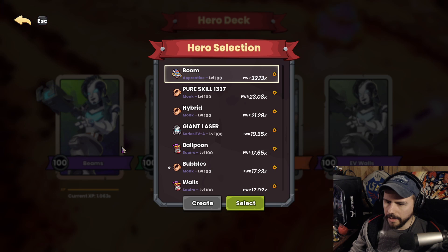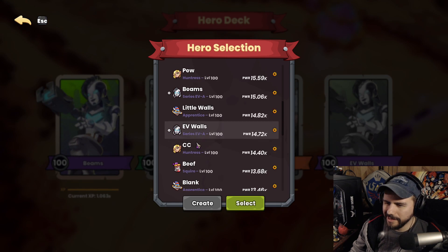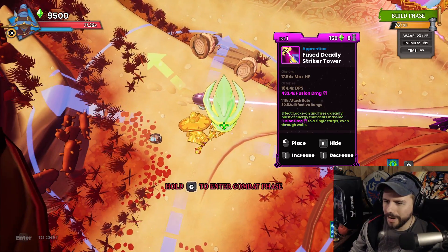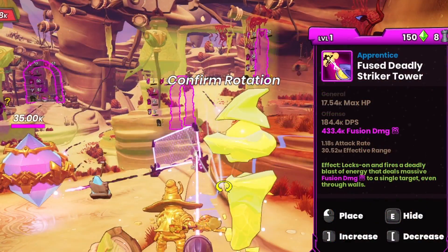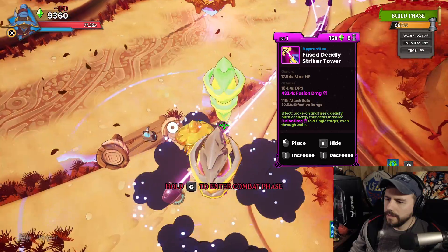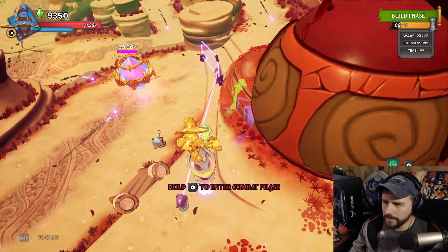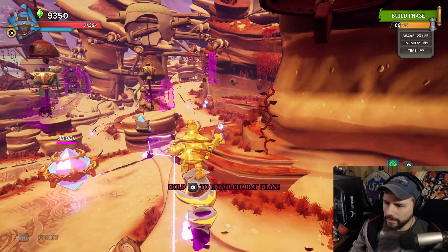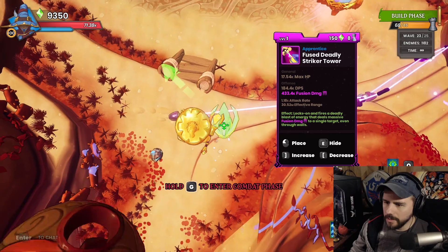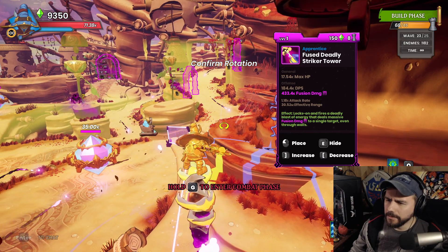I'm going to swap in my apprentice here first. I like aiming the DSTs before you drop other stuff because it gets to be a bit muddy to look at things — it's hard to see the range and the aimer on the tower. I'm going to aim the first DST so the right side of the aim covers that spawn door, which will kill nightmare enemies that come out right away, and it'll also cover this lane.